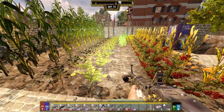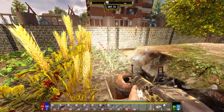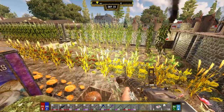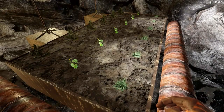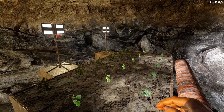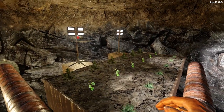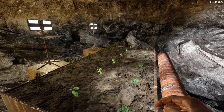In Darkness Falls all crops require water. You either achieve this by digging water holes for a rain catcher, using pipes for irrigation, or eventually you can even use grow lights to plant crops in an underground base. Farming in Darkness Falls caters for a large number of play styles and it actually feels useful and not a waste of time anymore.